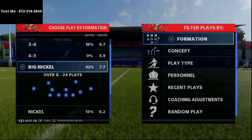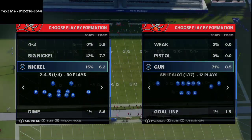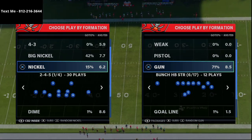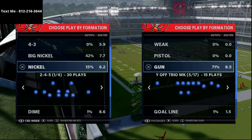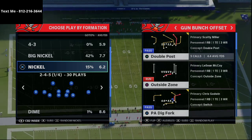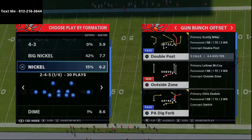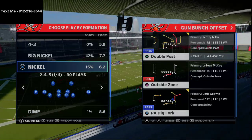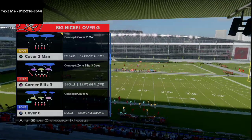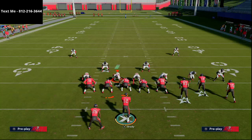We're gonna be talking about a simple tip that can help you with your pocket presence and show you how to practice it. Right now we're in the Carolina Panthers offensive playbook - one of the best offensive playbooks in Madden 21 in my opinion. We're gonna pick a gun bunch offset, and one of the most popular plays is the double post from gun bunch offset. We'll come out in a standard big nickel over G and cover two man.